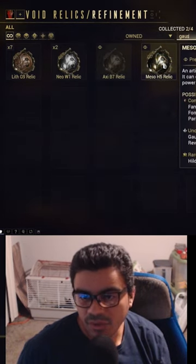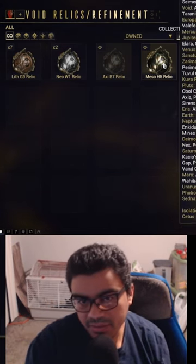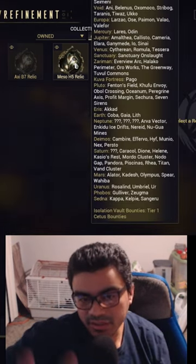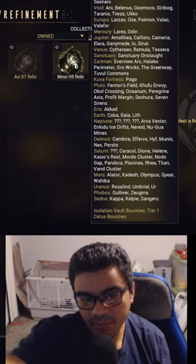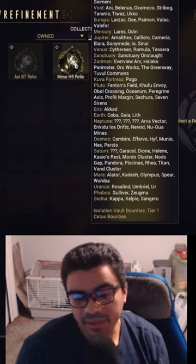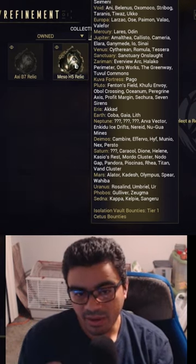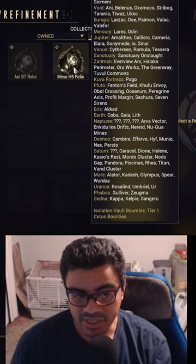The way that you would farm him is you'll press tab — at least on PC — and you'll see this list. This is going to show you where these relics have a chance to drop. What I would recommend, if you're just trying to grind them out, is pick a place that also could have a chance to get the other relic as well.